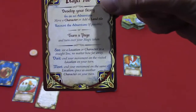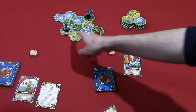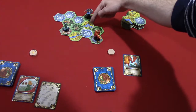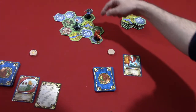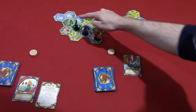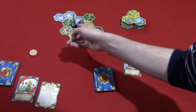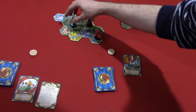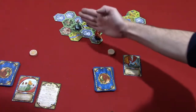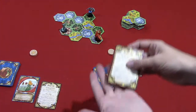The options are: see, visit, and meet. 'See' means they have line of sight to the character — basically a straight line between them. Right now the princess can't see the knight because there's no straight line between them, but if she was repositioned she'd be able to see the dragon because you could draw a line there. Other characters don't block line of sight, and characters on the same space count as seeing each other.